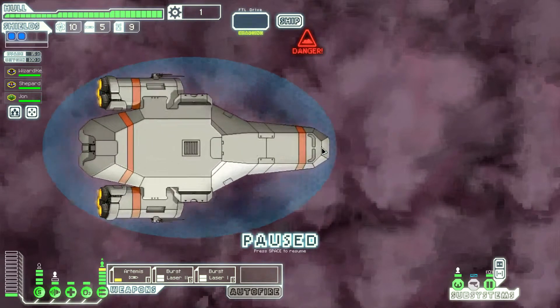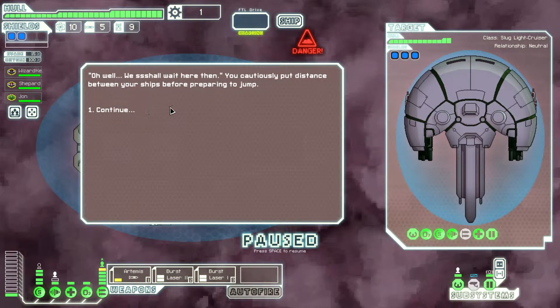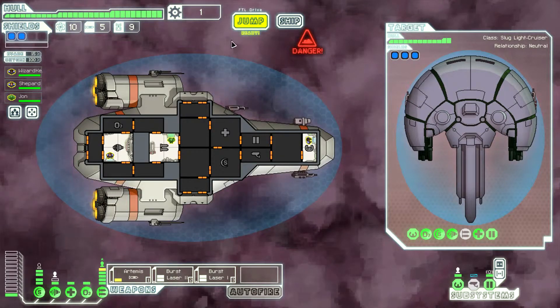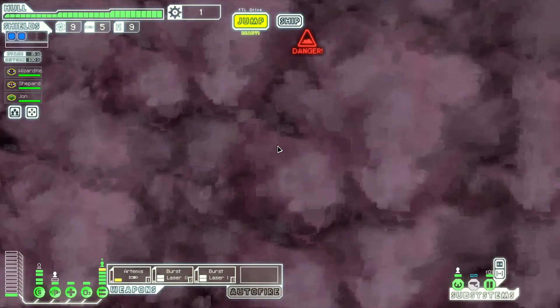Let's see what we can do at our first location. A slow transport ship with a military escort messages us: 'We've been waiting for a customer for ages, care to see our wares?' We have nothing to buy, so we cautiously put distance between our ship before we prepare to jump. Nothing happened there — that's good.